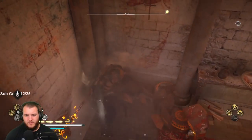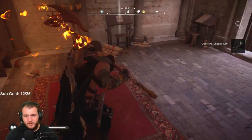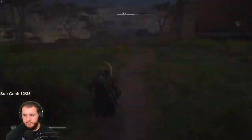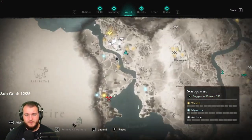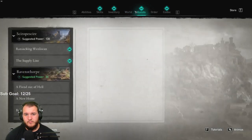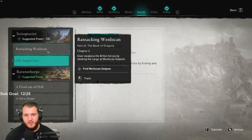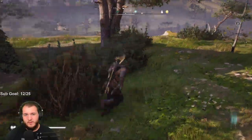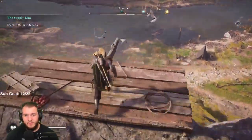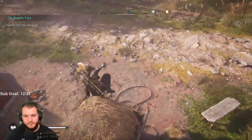What's the B for, I wonder? That's for the chapel. Speak with the refugees and find the outposts. All right — we'll speak with the refugees first. Nice.